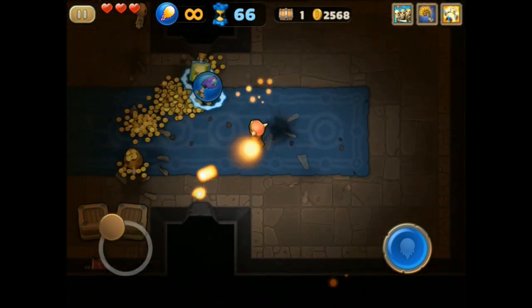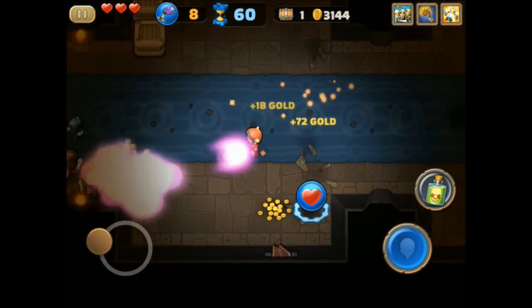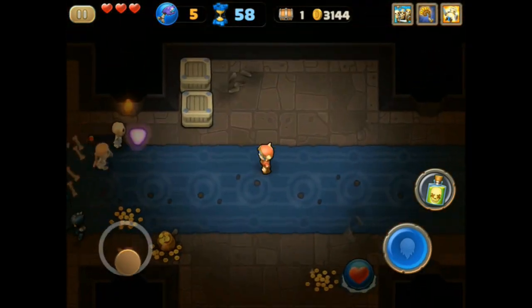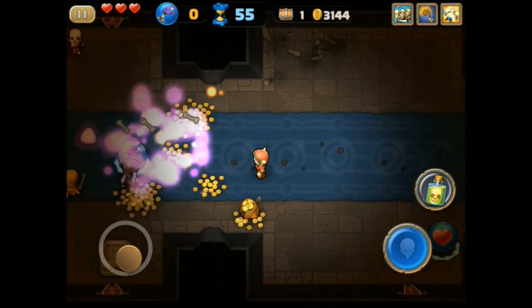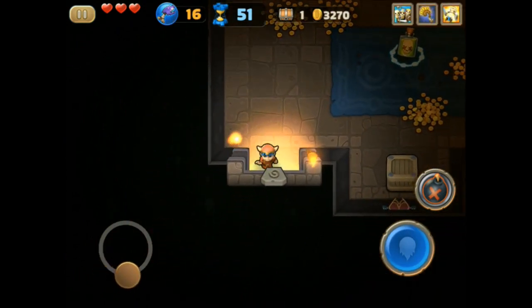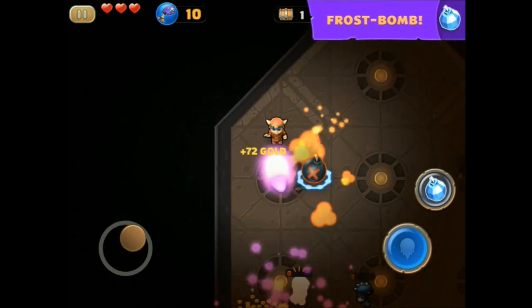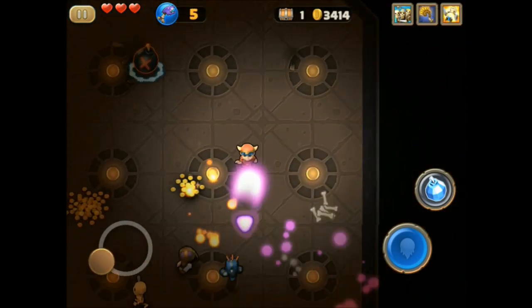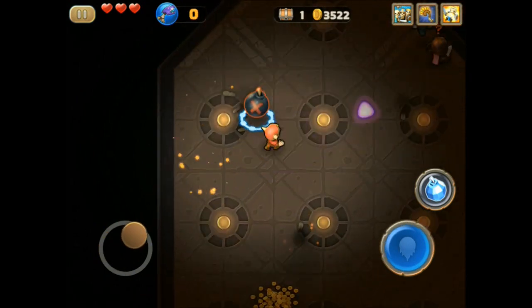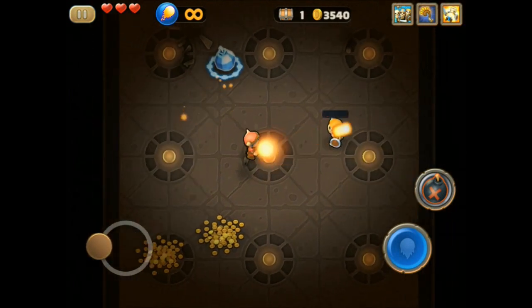Whether for better or worse for the developers, it makes it nice as a player to not have anything that slows you down. There's nothing that prevents you from playing this game all the way through and then playing it over again at higher difficulty levels. If you die you just start again at the same level you left off on — specifically the same zone. If you die within one of these floors you come back to the start of the zone, but there's nothing like energy that would stop your progress.